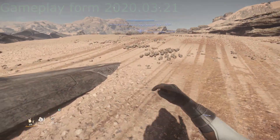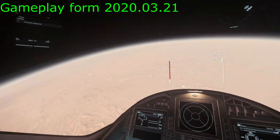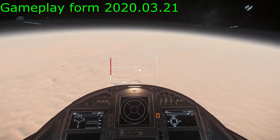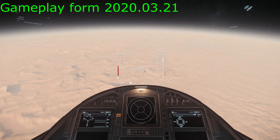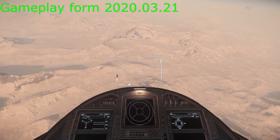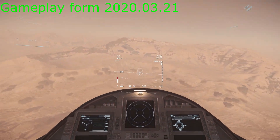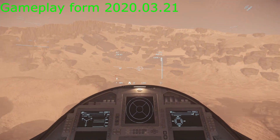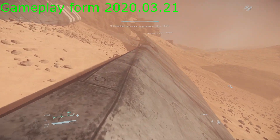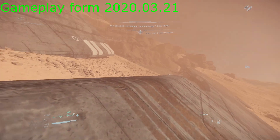First, I will show you how this used to look. This is the oldest gameplay footage I could find on my computer, so I'll be using this. Fun fact: this is the same exact Titan I am flying at the moment, and I do love that ship very much. As you can see, it's pretty different from the wreck site we have at the moment.